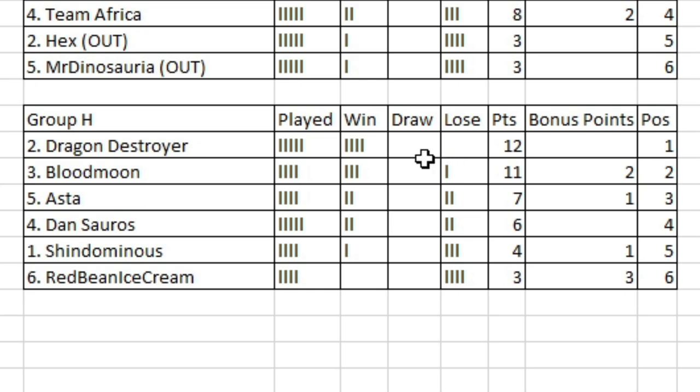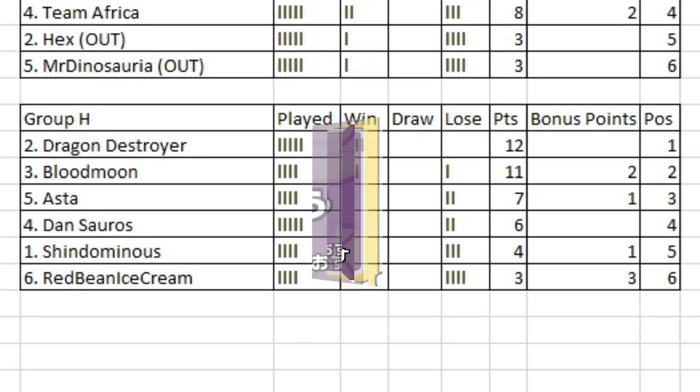As it stands, it would be Dragon Destroyer going up against Silver Knights, Blood Moon going up against Khalid, Asta going up against Dino Hug, and then Dansaurus taking a crack at Tri. But all that can change. So let's get on with our first match, shall we?